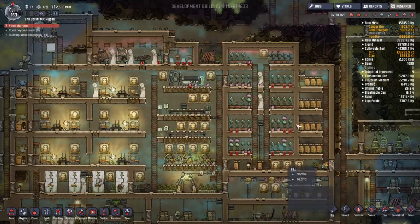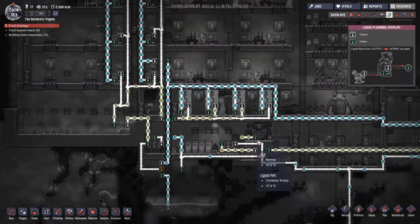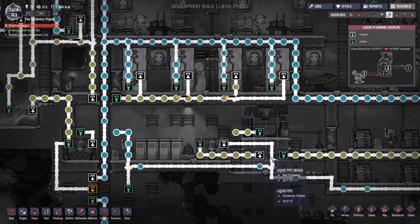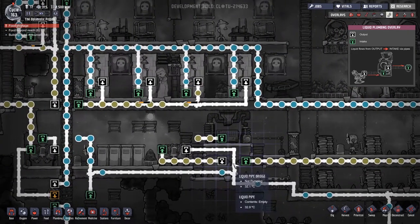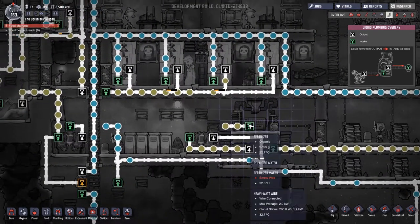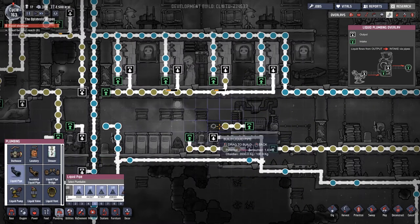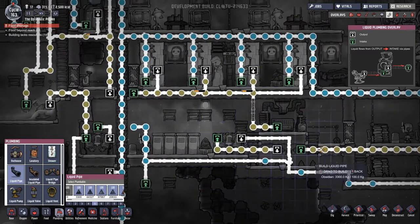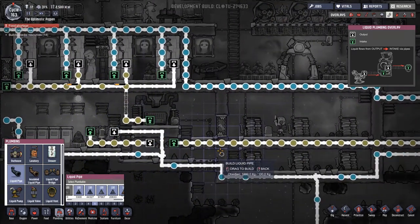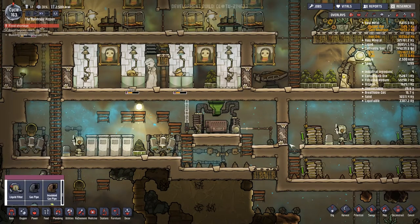We're out of fertilizer! Why are we out of fertilizer? Is this not empty pipe? Why is this not working? I have done something somewhere along the line. This is no good — we need to go plumbing, liquid pipe. Let's just go straight up. Something has happened here — that goes in there. I think that should do it. I need to turn this up super high — someone come along and fix my mistakes.